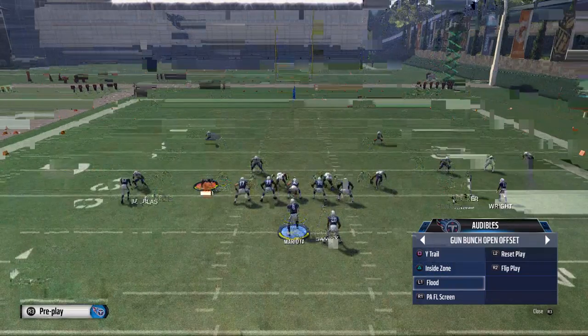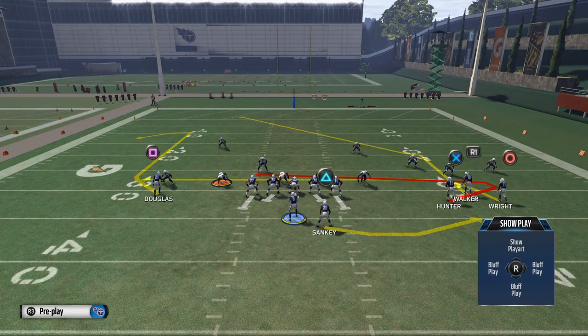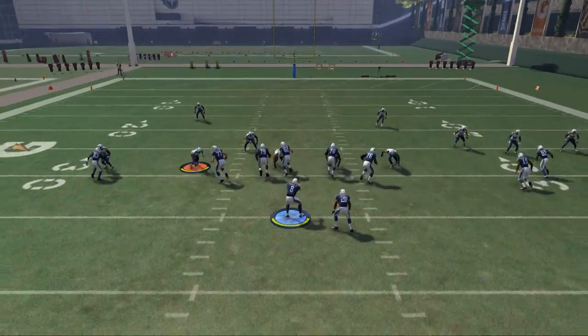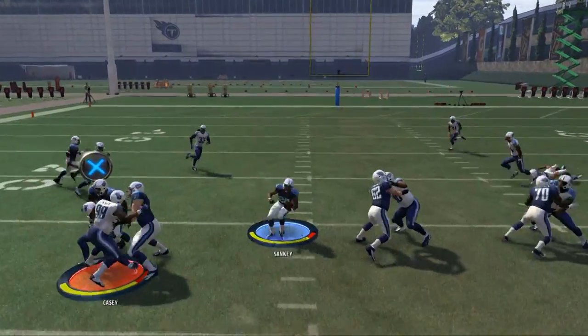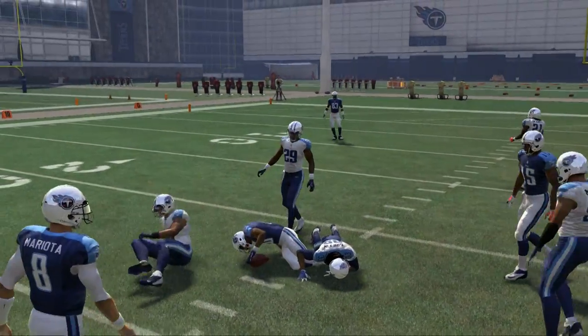The cool part to note also is that the wide trail is in your quick audibles, so you're easily able to access it as a stock quick audible. Another thing that's cool is you have an inside zone, so if the defense is really dropping everybody back, we could hit them with Sankey right down the middle. Some really nice plays there.